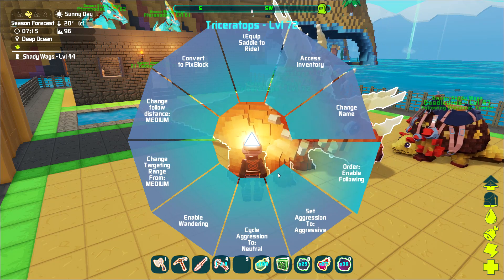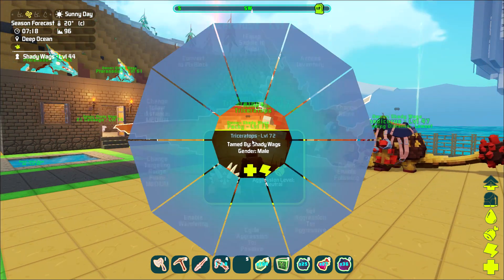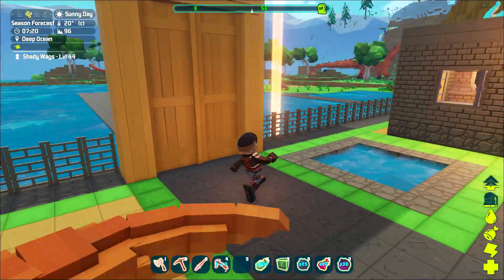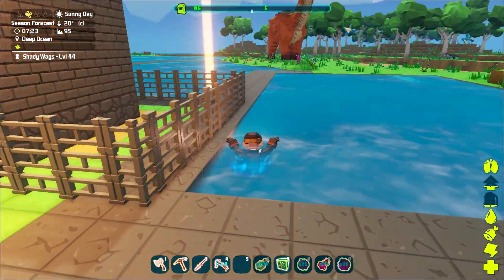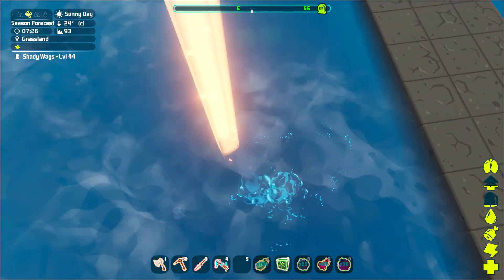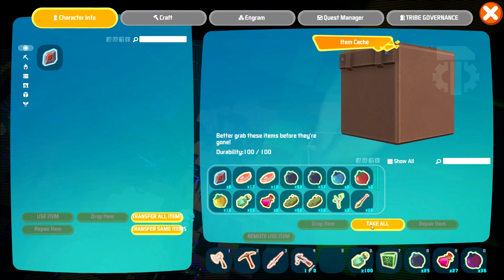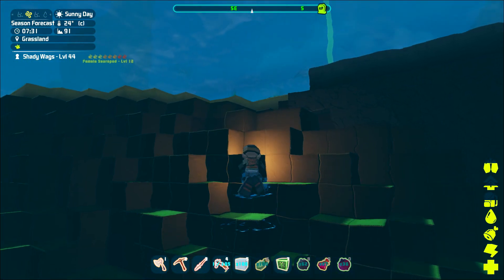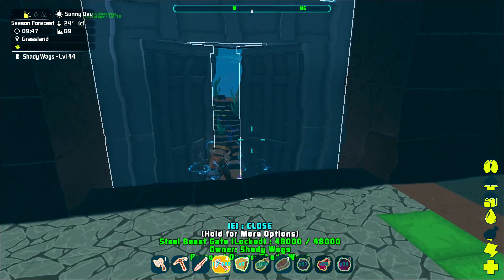Let's put him on passive, cycle aggression to neutral. We'll get a saddle later. My stuff's still there — I still might be able to get it. Access inventory, take all. Yes! He's back home, and I got everything. So nothing lost.